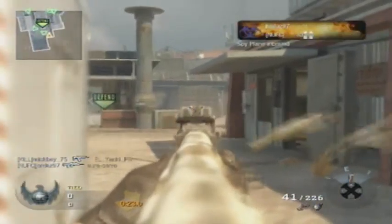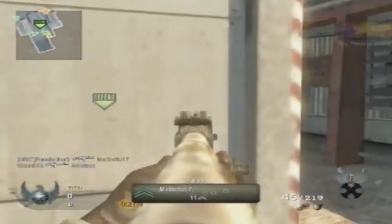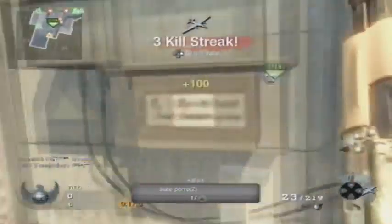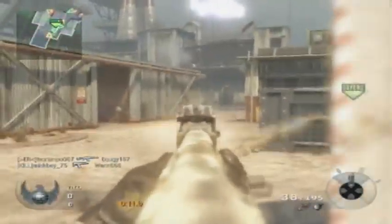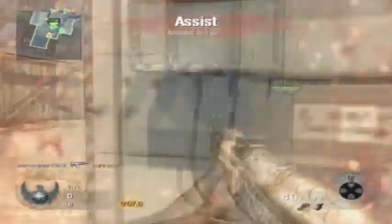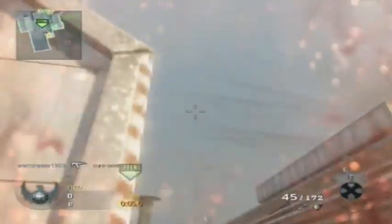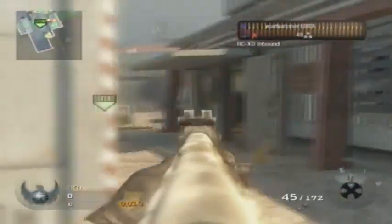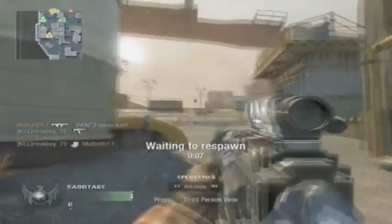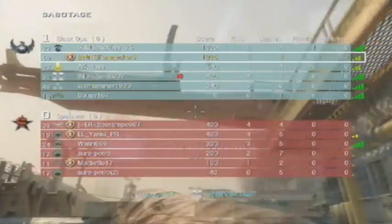I'm covering a flank where none of my teammates are, and they're really just walking into my sights. You could call this camping, but I would call it defending an objective, because we're getting lots of people in — so I'm doing a team play thing, calling in killstreaks. I throw a Semtex across to the other side of the building to try and get someone, but fail and get killed right there. I think that was my last death of the game, and that is the game. Thanks for watching and peace.